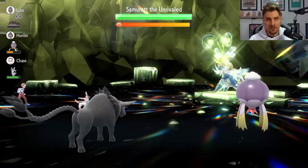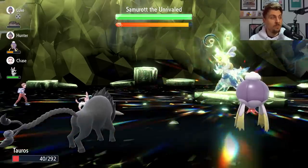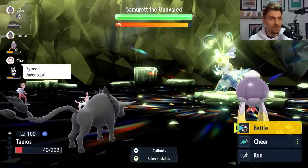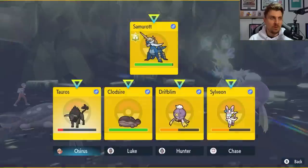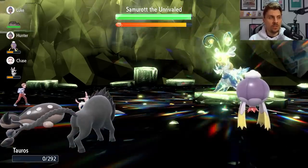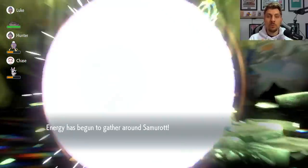This next turn is essentially a dead turn — we're expecting to get knocked out. We might survive the Bulldoze, but ideally we want to be knocked out here. With that speed drop from Bulldoze, we're no longer outspeeding Samurott, so we can't use Sunny Day. The key point is: once we get knocked out, we won't see another Bulldoze for the rest of the game, and the speed drop is nullified — meaning every turn from now on we will outspeed it.